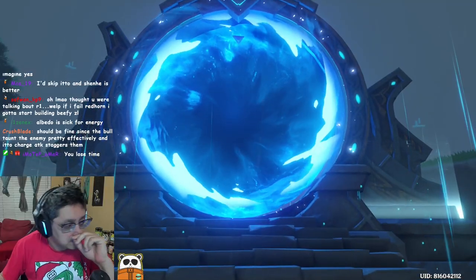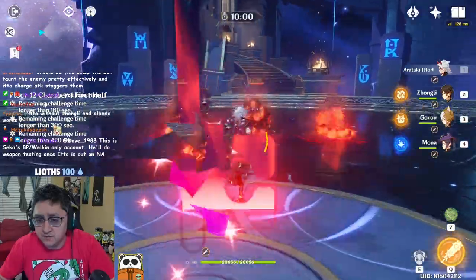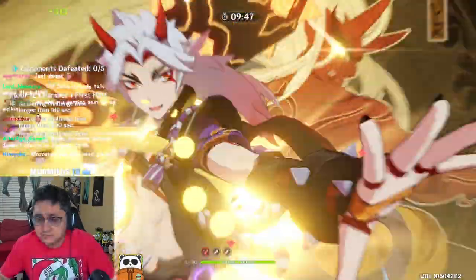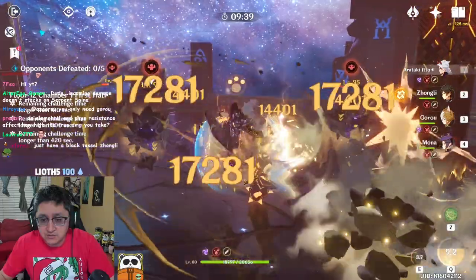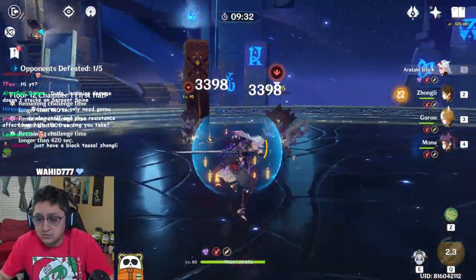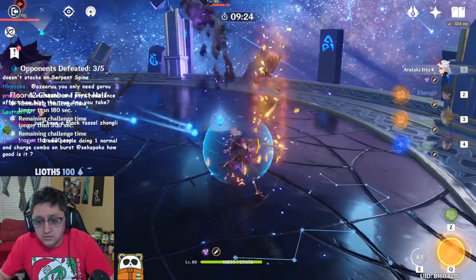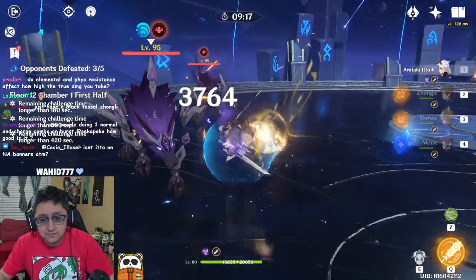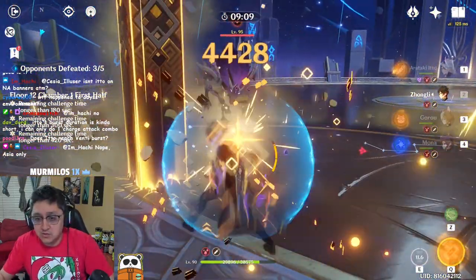The counterpoint is just dodge, right? But the only time you can really dodge on Itto effectively is right around the part of the sequence where you drop everything. Once we're in the charge attack sequence, you can start dodging afterward, but in the middle of the charge attack sequence if you try dodging you lose too much time. You can lose the stacks on the last Superlative Superstrength hit — if you start the animation and then dodge out you lose that super strength stack.